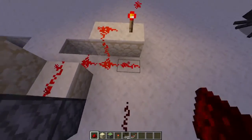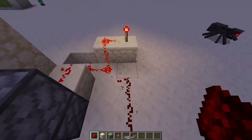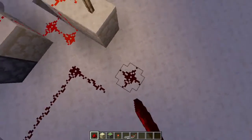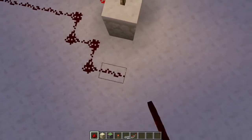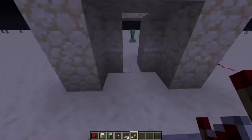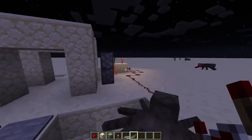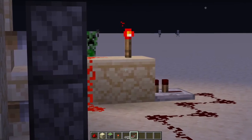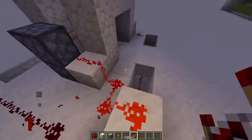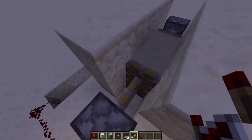Take this signal up and don't connect it to that powered one. You want to have it going into the block with the torch on it, and what that's going to do is it's going to power the block and turn off the torch. When the torches aren't powered, the doors open.